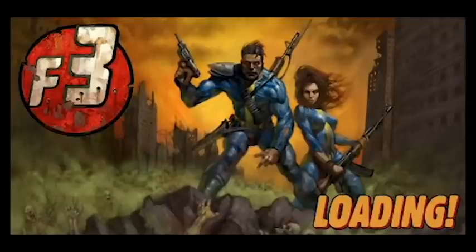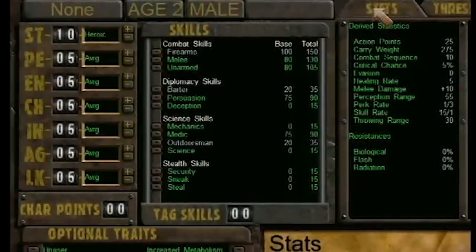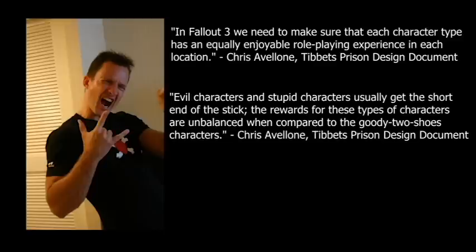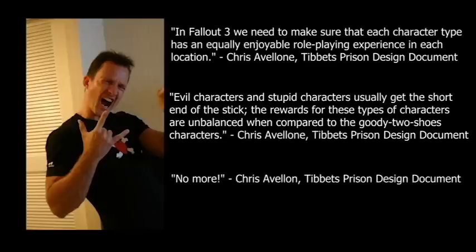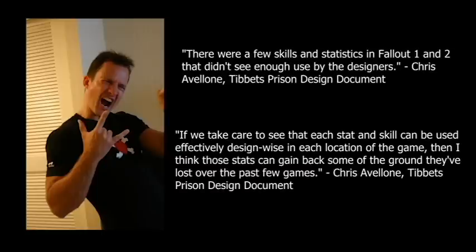And that brings us to what is perhaps one of the most significant, but often overlooked, changes. With Van Buren, Black Isle Studios was taking a new approach to how they designed content for the game. As outlined in the Tibbetts area design document, the developers were supposed to consider the four main character archetypes when designing quests or areas: the Combat Boy archetype, the Charisma Boy archetype, the Science Boy archetype, and the Stealth Boy archetype. The goal was to make sure that, regardless of build, a player would always have some sort of reactive content available to their specific character build. This also extended to other aspects of the character's development, with designers being instructed to also keep things like karma, reputation, companions, special attributes, and specific skills in mind when developing reactive content. Reactivity tends to be a pretty common buzzword in modern game design, but it seems to have been a concept that the developers for Van Buren were truly taking to heart.